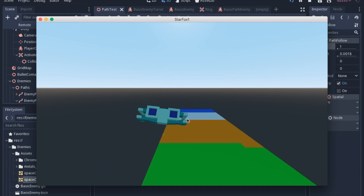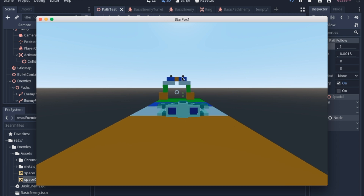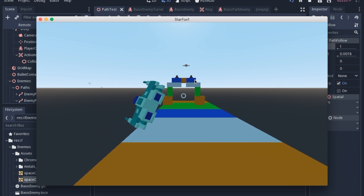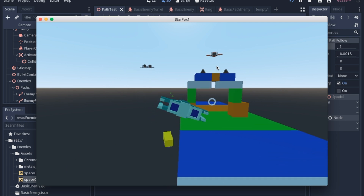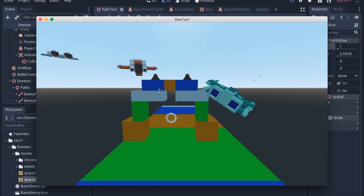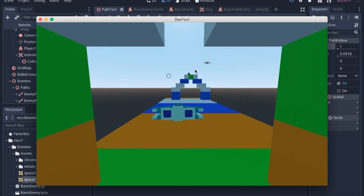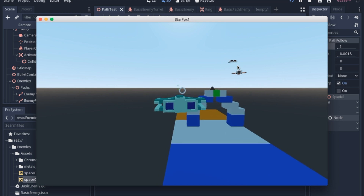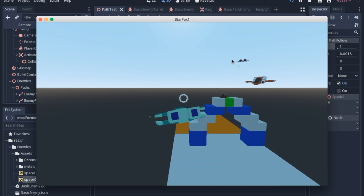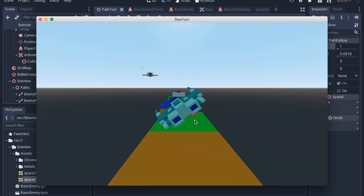Today we're going to add a few different types of enemies and rings into the game. The enemies will start out inactive, and once you get close enough they'll turn on and start shooting at you. There will be stationary ones, enemies that follow you, and a third one with two windshields that follows a specific path — just like we follow a specific path — and we can also shoot them.